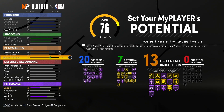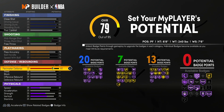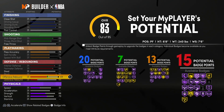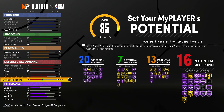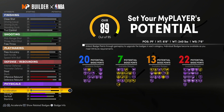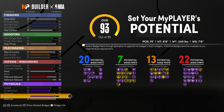For the attributes, be sure to copy exactly how I have it on screen. You can switch a few things around but I can't guarantee you'll get the two-way slashing shot creator. You have a 95 driving dunk, an 81 three-point shot, and really good defense too. You'll end up with 20 finishing badges, 7 shooting badges, 13 playmaking badges, and 23 defending and rebounding badges.